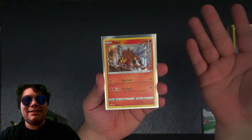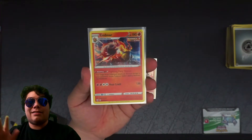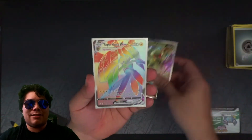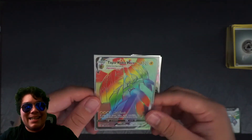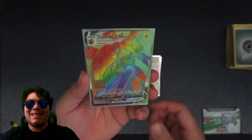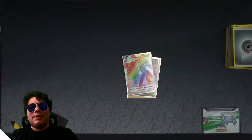So let's look at them. Here is the Entei I just mentioned — Emboar, which I have tons of — and the first ever Flapple V for our collection Master Set. And another card to add to the Master Set: the Tapu Koko VMAX Rainbow Rare. That's a pretty card and it's obviously going to go into the Master Set.